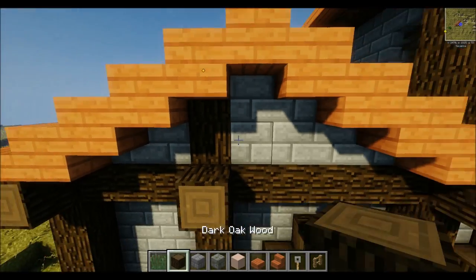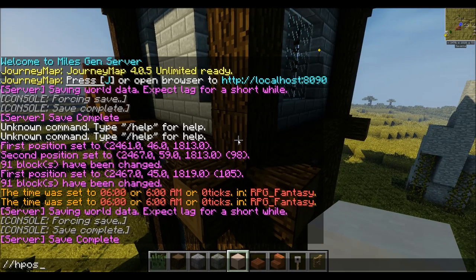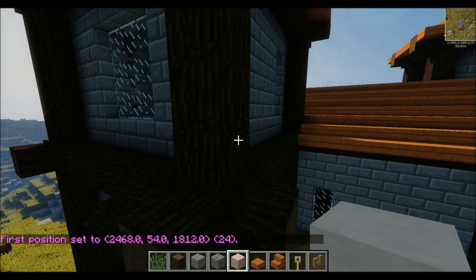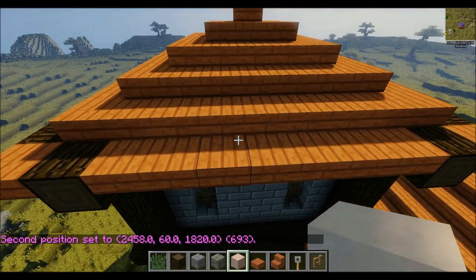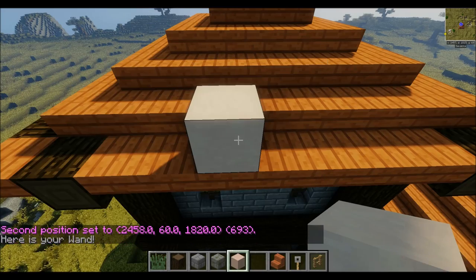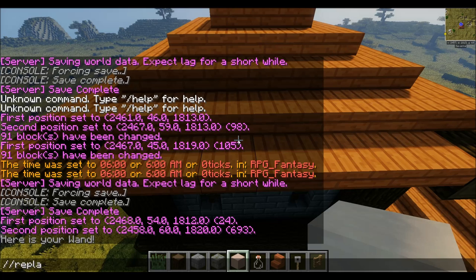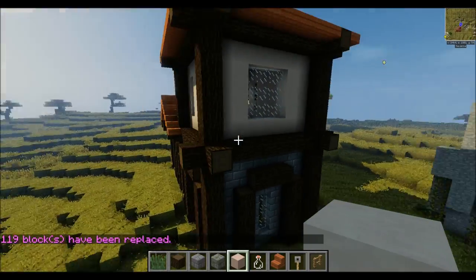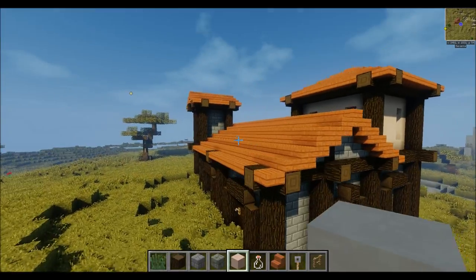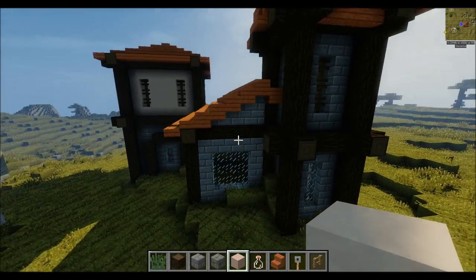If you do have World Edit this might be easier for you. Pos1 will select the block you were looking at, and pos2 will be the block below. With a plugin that shows block IDs - white stained clay is 159:0 - so I can do slash slash replace 98 (which is stone brick) to 159. Some of these buildings do have clay roofs, not all stone - it is a little bit mixed and matched. I could be consistent but why not leave this one different.